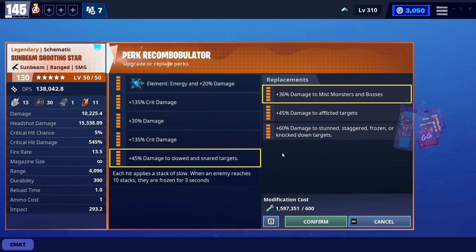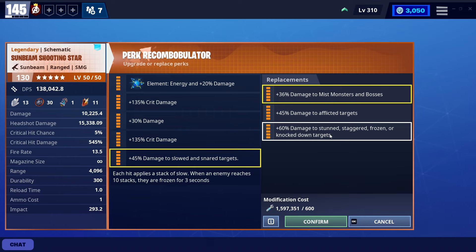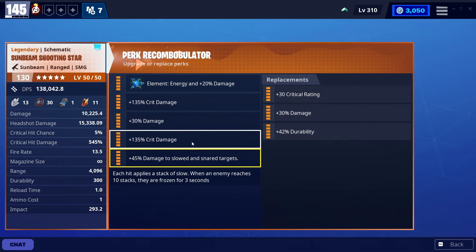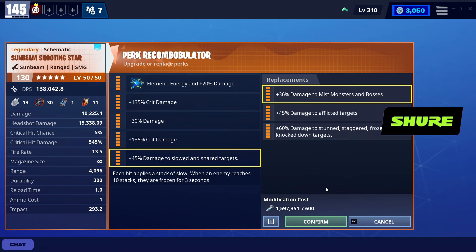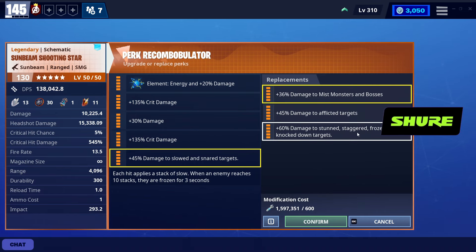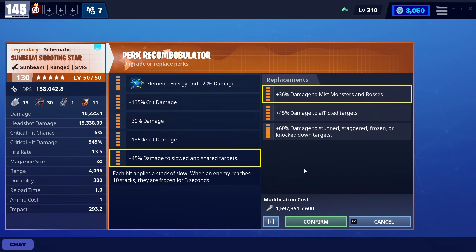With the 60% damage to frozen, however, you'll need to stack up until it reaches 10 stacks — which won't take too long — then it freezes them for just three seconds. A lot of people think three seconds is short, including me, so that 60% damage only applies during that span of the mob being frozen. Sure, it's more than 45%, but it only applies there. It's all about having damage output all the time versus dealing a burst of damage eventually. If you're in decision paralysis, would you rather deal damage all the time, or keep shooting until you deal damage? It all comes down to personal preference.